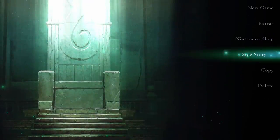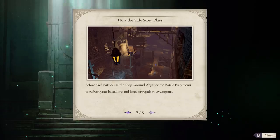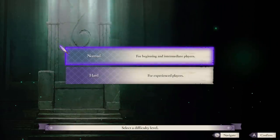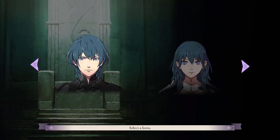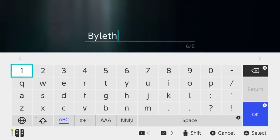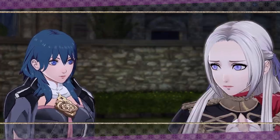You can find a new side story option on the main menu of the game, and this is where Cindered Shadows begins. It is a side story because you do not continue off of any previous save — you are essentially starting a new game entirely. Selecting this option will prompt you to pick difficulty, select casual or classic mode, and even pick Byleth's gender, just like starting a new game. It will have its own save files in a different tab from the main story. After this, you'll be thrust into Cindered Shadows, which begins after Byleth is already made a professor at the Officers Academy.